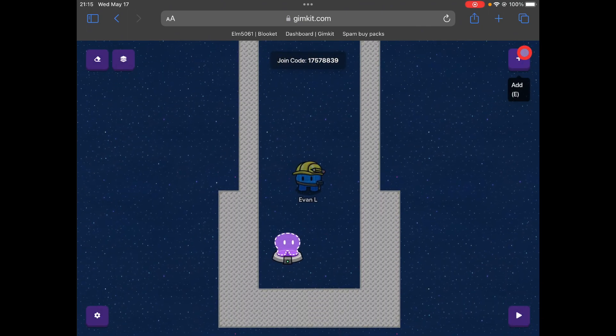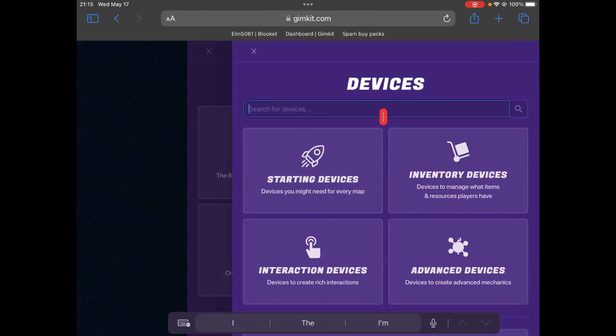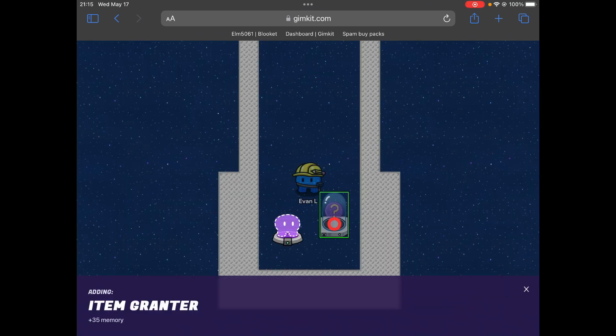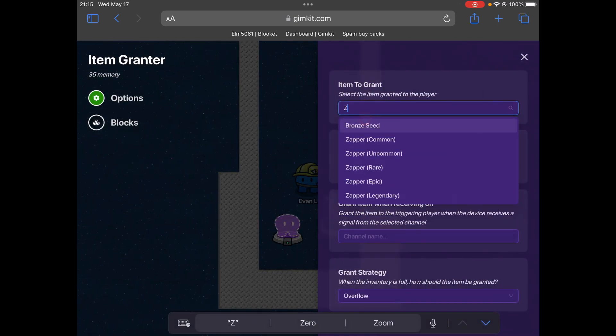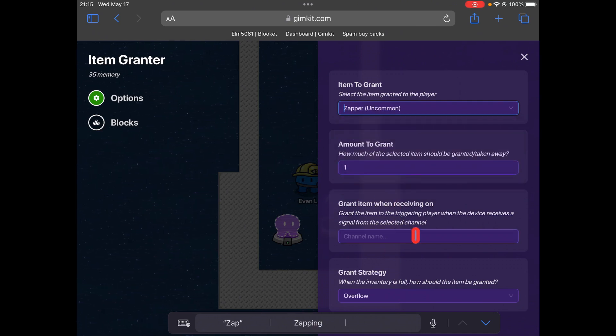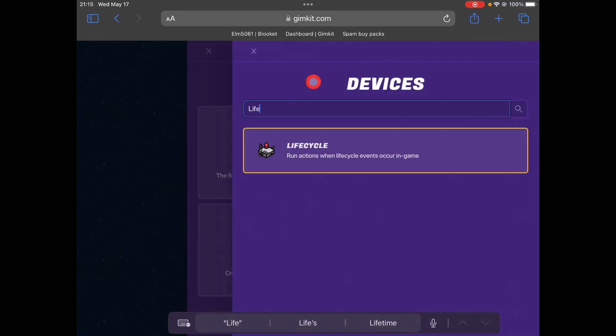First let's add a weapon we can use, so let's add an item grantor so that at the beginning the player will get a zapper. Now we also need to add a life cycle.